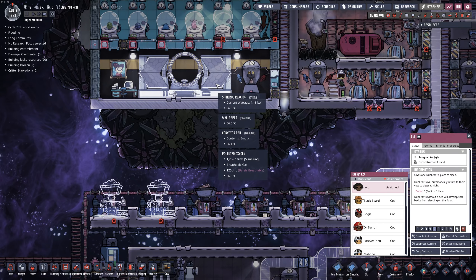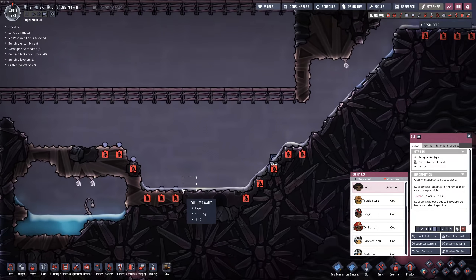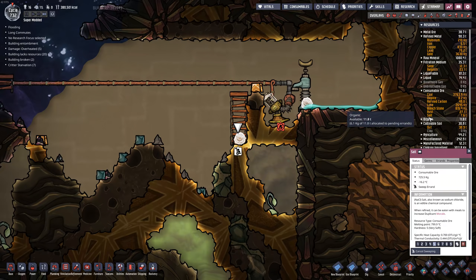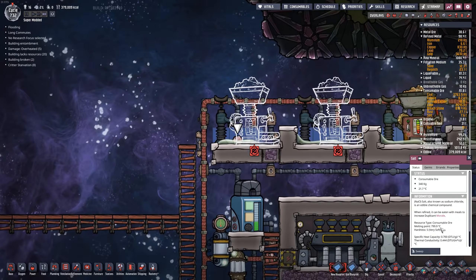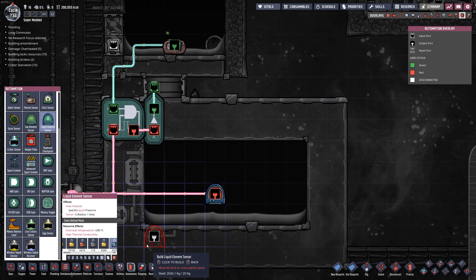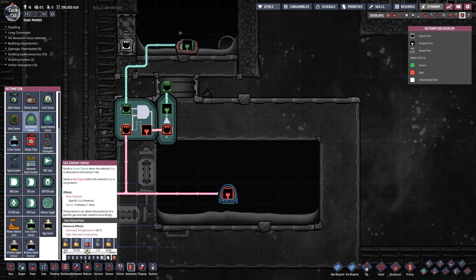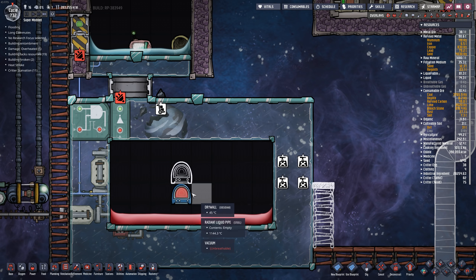Look at this power — we're up to 1.18 kilowatts in the shinebug reactor. Amazing. How are we doing on sweeping up salt? We've swept up a lot — where has it all gone? Let's check consumable ores — salt, I have 7.6 tons. Dupes are just dropping it on the ground left and right. This sensor down here is supposed to be a gas element sensor, not a liquid element sensor. Sorry about the confusion if you were following this as some sort of guide — that is actually incorrect the way it is. We'll go in there and swap that. Some dupe is going to get awfully toasty going in there.